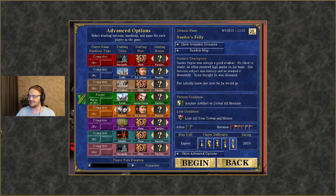On to Sanders Folly. Sander Pain — this is the scenario description — was always a good student. He liked to study and often received high marks. His favorite subject was history, and he studied it feverishly. Some thought he was obsessed, but nobody knew just how far he would go. We're playing as Sander Pain, a magic specialist with the face of Ventias, playing Tower of course. Sanders Folly, normal difficulty, version 1.6, created by Timothy V. Duncan.